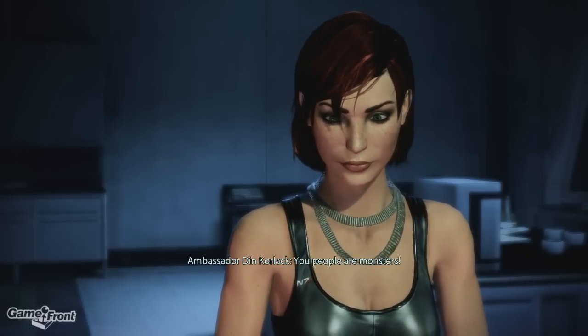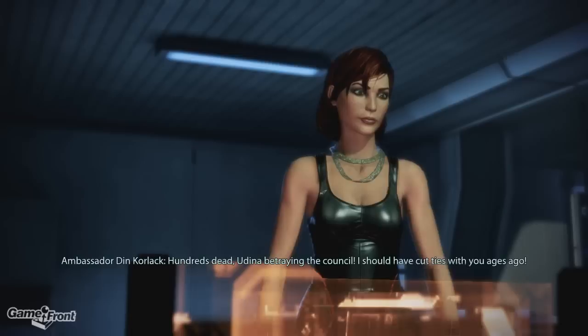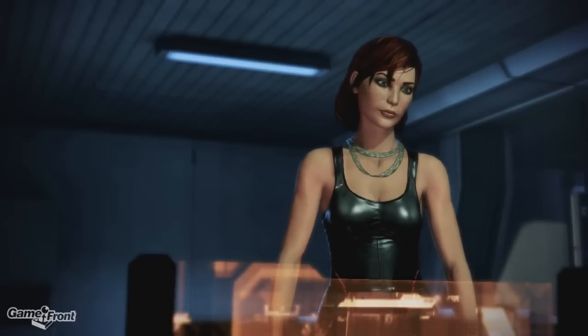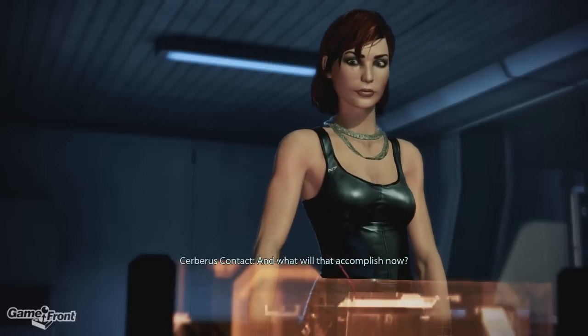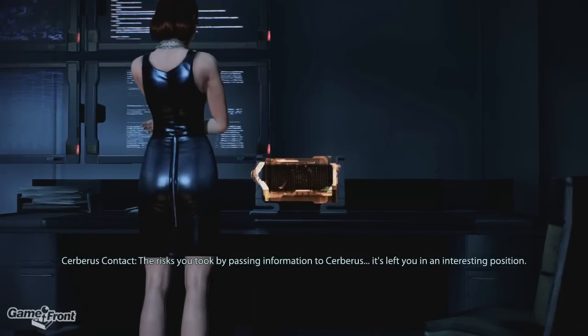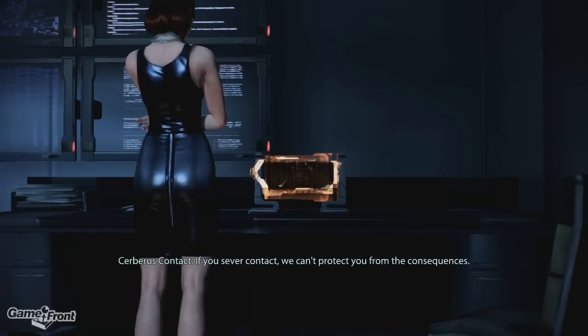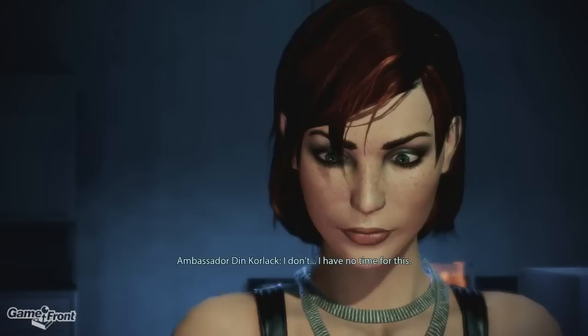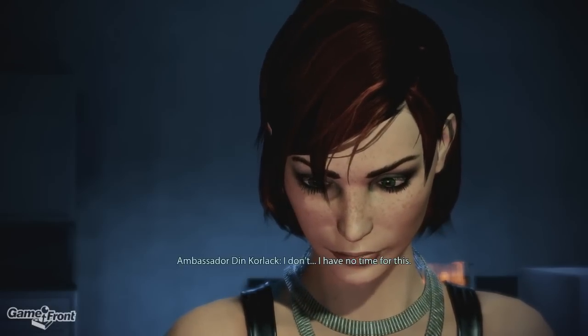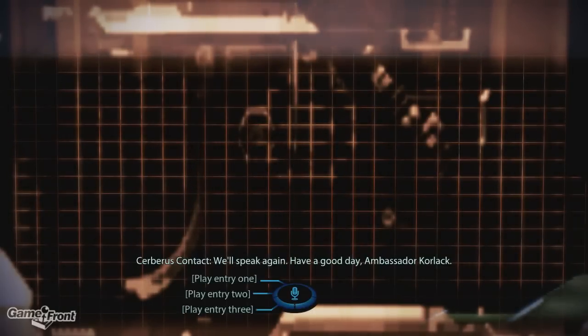'You people are monsters.' 'Ambassador, please.' 'Hundreds dead, Udina betraying the council — I should have cut ties with you ages ago.' 'And what will that accomplish now? The risks you took by passing information to Cerberus, it's left you in an interesting position. If you sever contact, we can't protect you from the consequences.' 'I have no time for this. We'll speak again. Have a good day, Ambassador Corlac.'